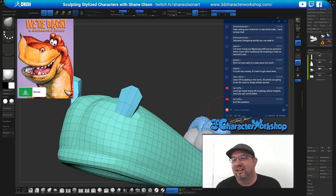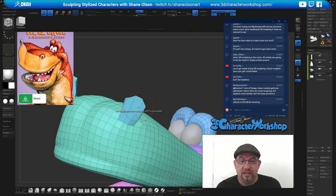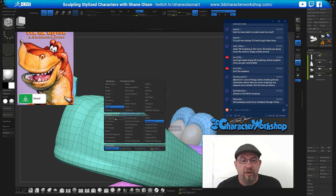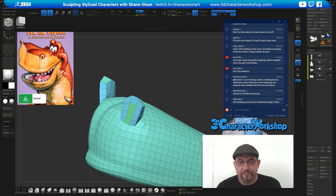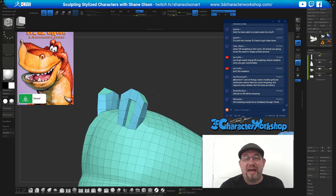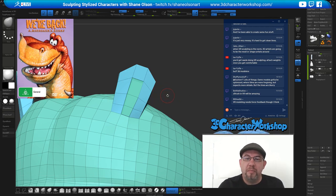The real answer to how many pieces you should put in your portfolio is it doesn't matter — you put enough in there to show the company that you can do the work they want you to do. That's the amount. You can have two amazing characters in there, or you can extrude this guy and polygroup single, create these in a new polygroup because I want to extrude them in.